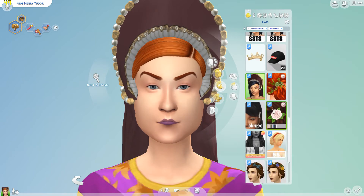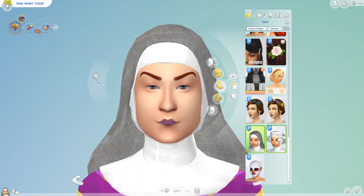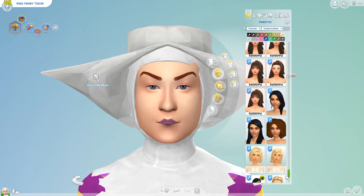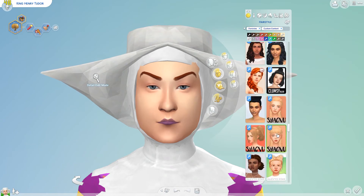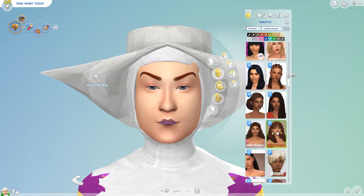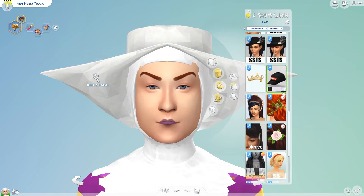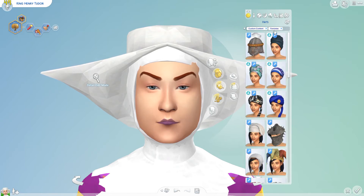I downloaded other hoods. I wonder if they're in hairs. I downloaded the nun's wimple and then the abbess wimple. I swear that I downloaded them — they were with hat sliders. I'm gonna be so mad if they were broken. That's what makes me mad about The Sims 4: broken CC. Because it breaks it every time and it's so frustrating.